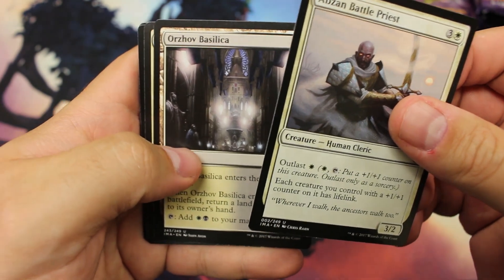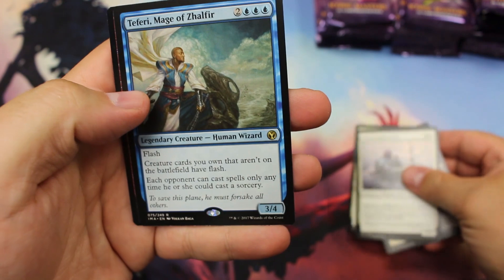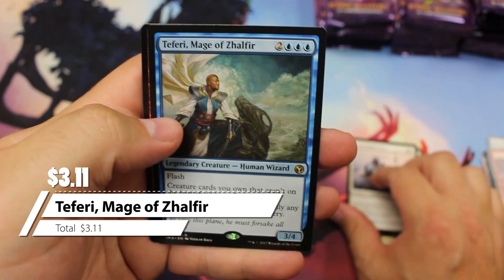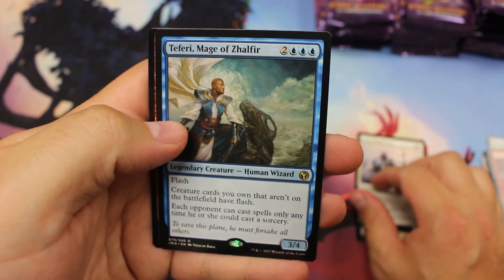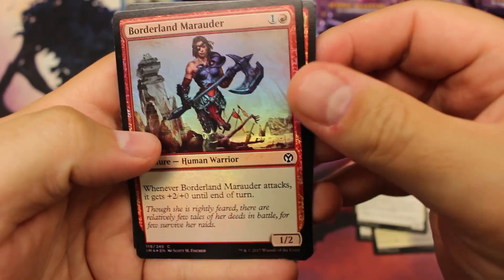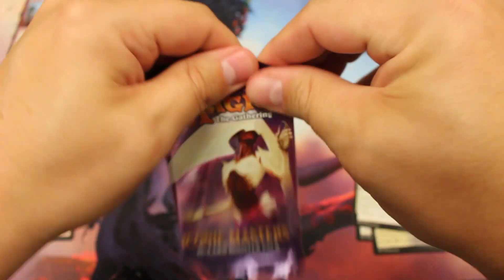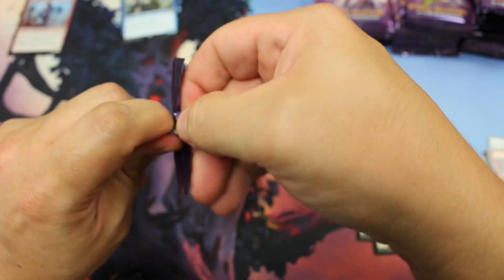Then we have our uncommons — we'll just look for a couple different ones. And then we got our first Teferi right here. I did print off a little cheat sheet just so we would have it. That is a $3 rare. We'll go ahead and list everything over $3 for this one. I think we do have a foil in every pack — it's the best way to open these.